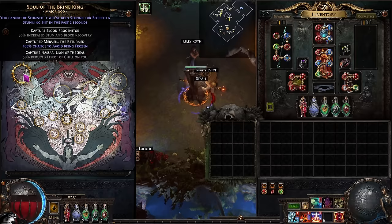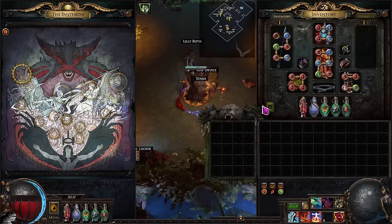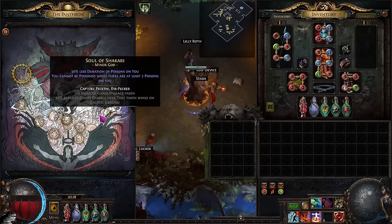You do need to pick Bran King because we need the 100% chance to avoid being frozen, otherwise we'll continuously freeze ourselves. If you're playing this build you might need a friend to carry you through an Underground Sea quickly to get that point, but it is basically mandatory to play the build with Oriath's End. Until you get the chance to avoid being frozen, do not run Oriath's End. For the minor pantheon, Soul of Gurukthul gives physical damage reduction which is what we really care about. Other good options are Soul of Abrath with unaffected by burning ground, or Soul of Shikari for some reduced chaos damage taken.